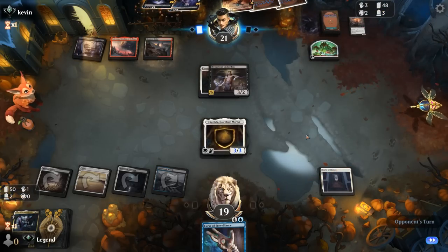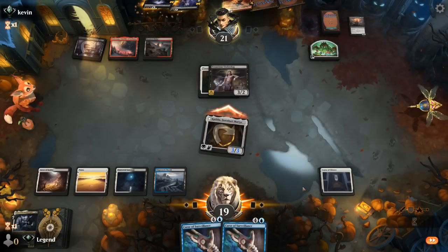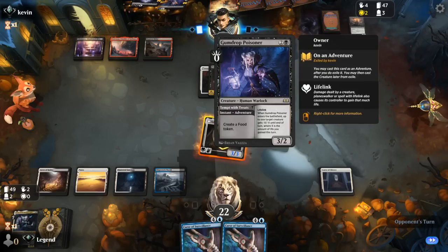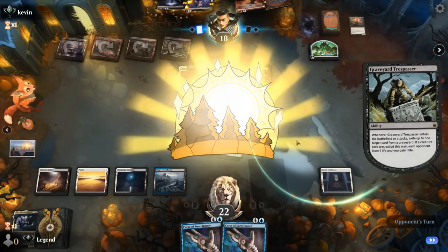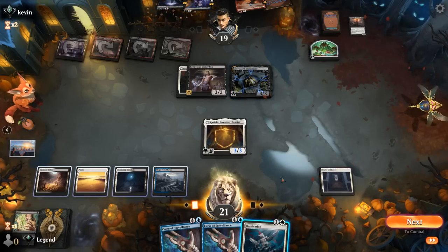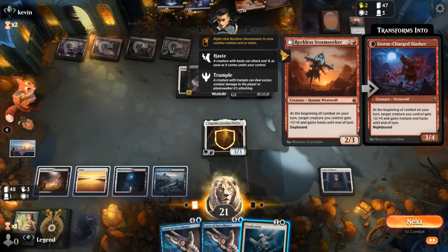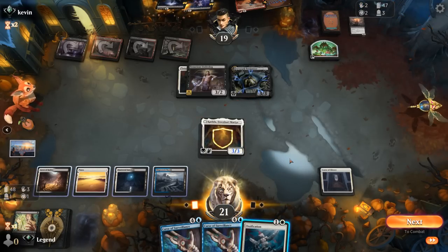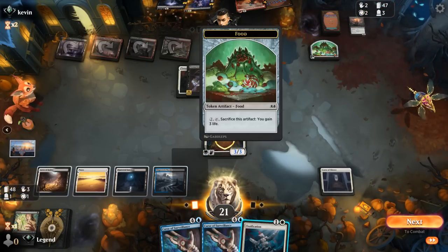Opponent discarding Shieldred with a Blood token — makes sense. We're just a land away from Curse of Surveillance taking over. Opponent's got a Food token they could sacrifice, but might keep it to combo with Poisoner. Trespasser — I don't really mind. Ossification is next. I don't really want to Ossification Trespasser and discard Curse of Surveillance. If I don't cast anything it will transform into a 4/4, and then Stormseeker also becomes much scarier. I could take the hit and then Ossification the Slasher. Upside of Ossification now is also growing Catilda up to a 4/4 so it doesn't die to Poisoner should they sac the Food token.